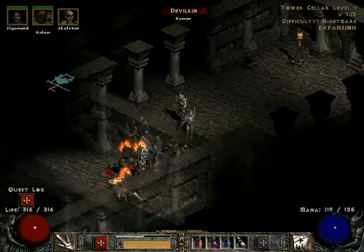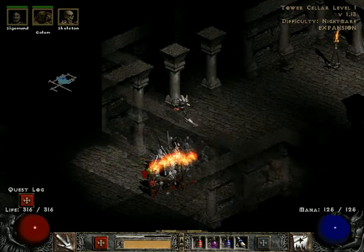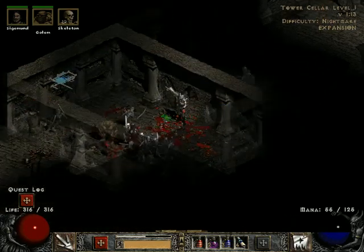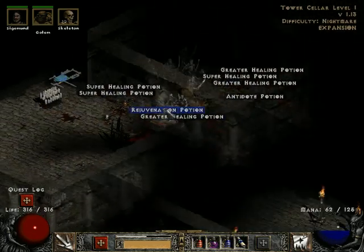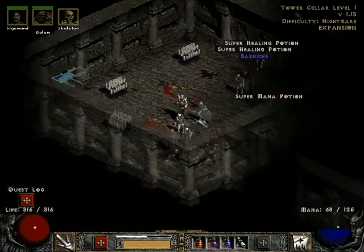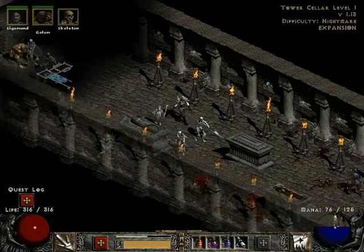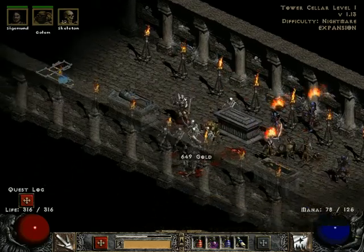Wasn't there another place that reeked of death? We sensed death within that place. What is even going on in here, you guys? There we go. I'll take those chain gloves for the minute — they might possibly be better than the chain gloves we're wearing. Nova is a sorceress spell that makes a ring of electricity shoot out from you, and it's really cool looking. I kind of want it to happen, but I also don't want monsters to hit me, so there are trade-offs.